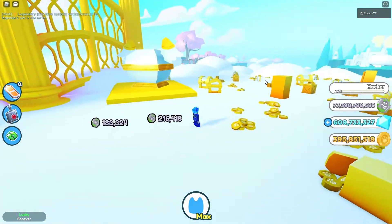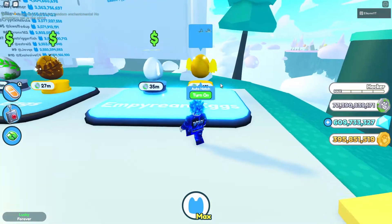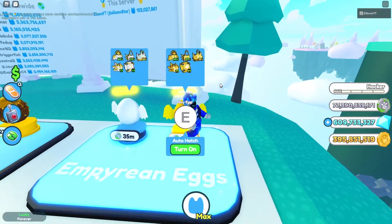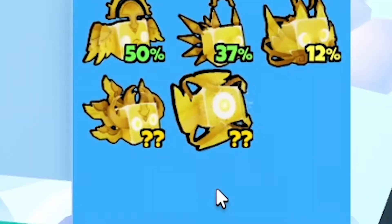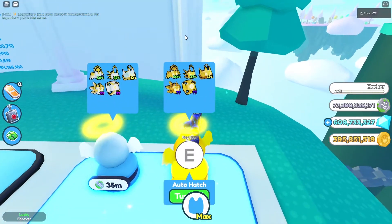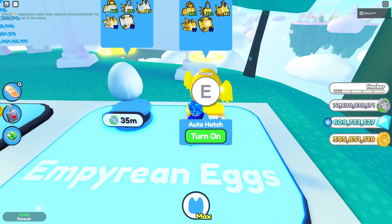Now let's check out the brand new eggs. We're at the fantasy shop and the new egg costs 3 billion just by itself for one egg, and 35 million to hatch. It looks like there's a mythical and a legendary, one epic, and two regular rares. The mythical looks really sick and hopefully I'm lucky enough to hatch it, so we're going to hatch a couple eggs and see what we can get.